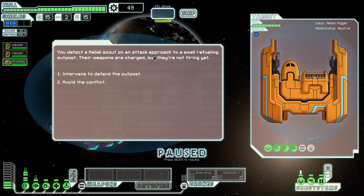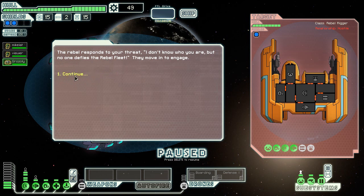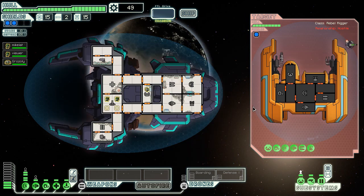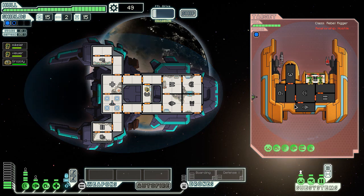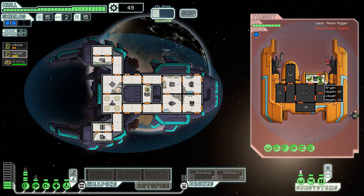There's a rebel scout on approach to a small refueling station. Their weapons have not charged yet — we'll go kill them. They don't know who I am and they're going to move in to engage. Let's teleport onto their ship. They do have a defense drone, which will shoot down my boarding drone. Fortunately, they can't actually get through my shields, and I teleported onto their ship anyway. The boarding drone is kind of useful for harder ships — that would be the time I'd use it.